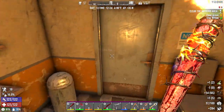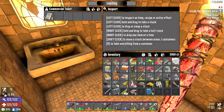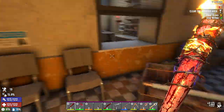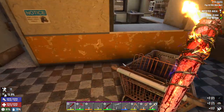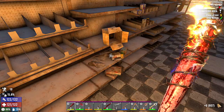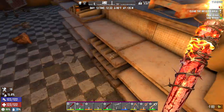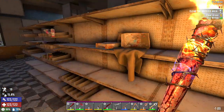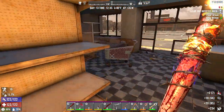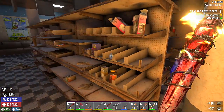We'll drop the blood bag and take the rest. Nothing in the medicine cabinet — drop the paper; we're already moving slow. We'll scrap these for the wood because we're going to be doing a lot of upgrading to the base. I don't need the hops. If I'm not mistaken, there is something up in the ceiling here.